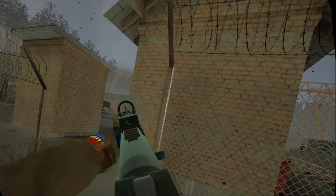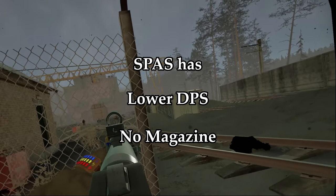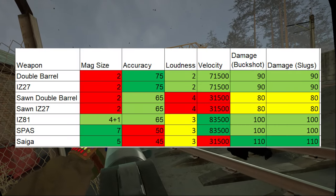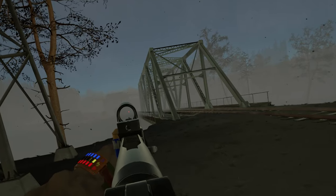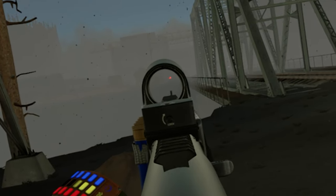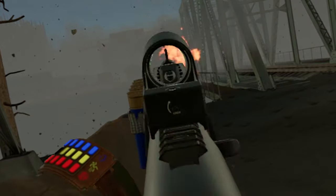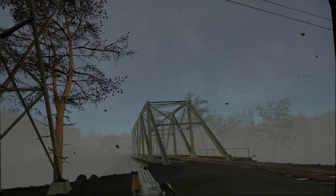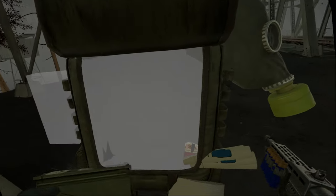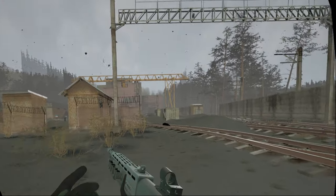The Spaz is pretty much just a toned-down Saiga — it has less damage and is single-round loaded. Its one difference is that it has a very fast muzzle velocity. I thought surely that fast muzzle velocity counters its terrible accuracy, right? The answer is hell nah. All I really have to say about the Spaz is that it's literally just a nerf Saiga. B tier.